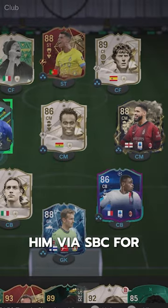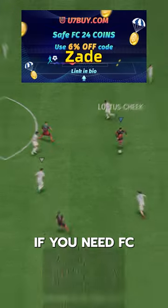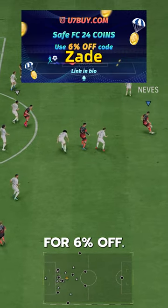We acquired him via SBC for 20,000 coins. If you need FC24 coins, check U7 by CodeZade for 6% off.